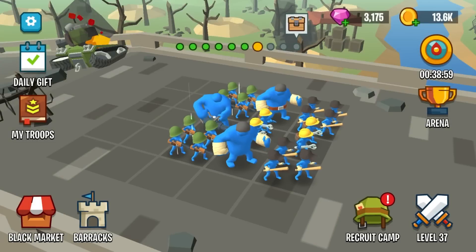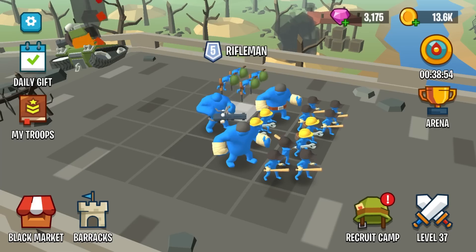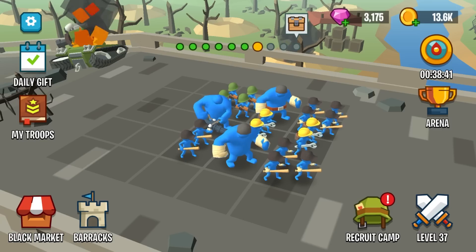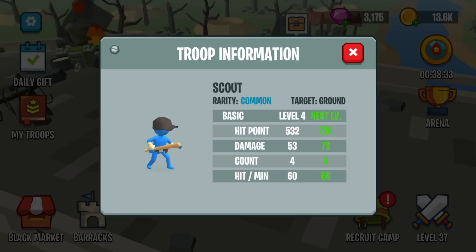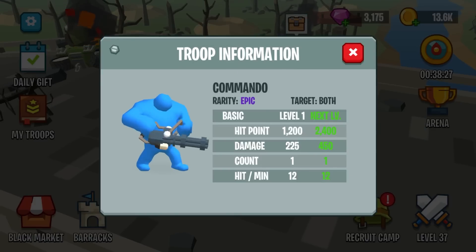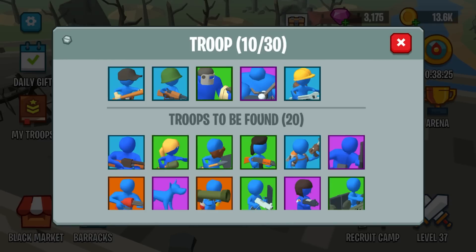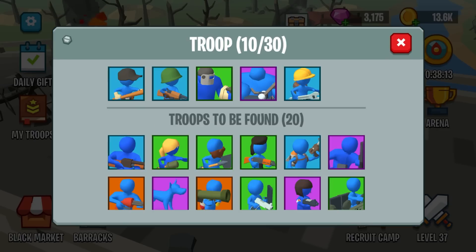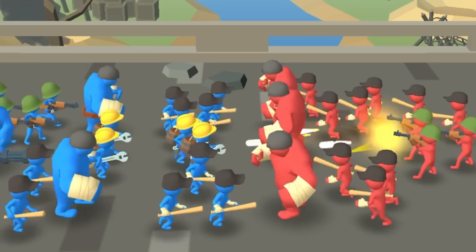We've got a nuke special ability. I merged these guys up - I think I just increased their magazine size so they can shoot more. Currently I've got baseball bats, rifles, big giants, giants with miniguns, and engineers, but there are so many other units out there. This one has a jet pack and an uzi - level 126 - and we're only at level 37.